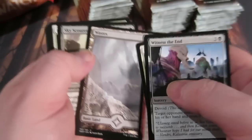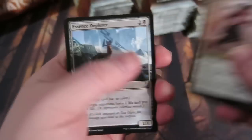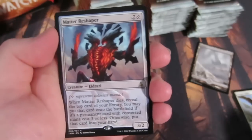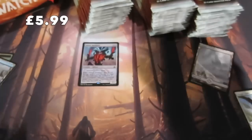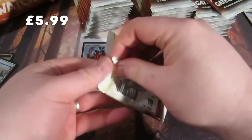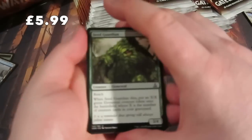Kozilek's Return - got a nice little Wasteland there, keep that. Getting to the uncommons, we start off with a Cliffhaven Vampire, an Essence Depleter, a Stitchwing Skaab, and our first rare - it's a Matter Reshaper! Obviously some of the cards aren't worth a lot of money, but that is one of the more expensive cards, so that's a good start. We also get an Island and one of the Wastelands.